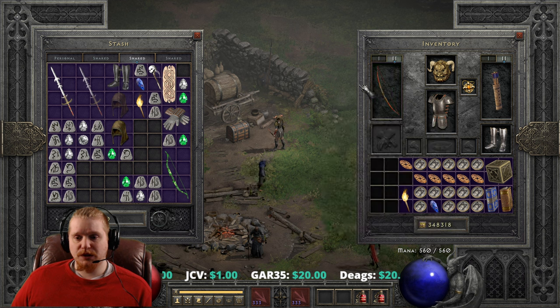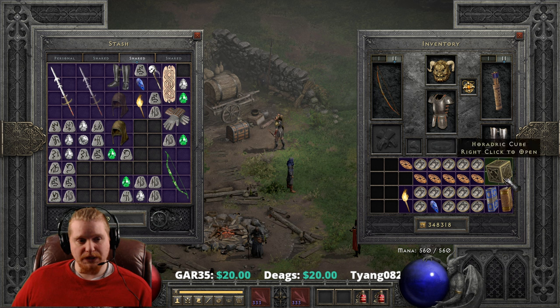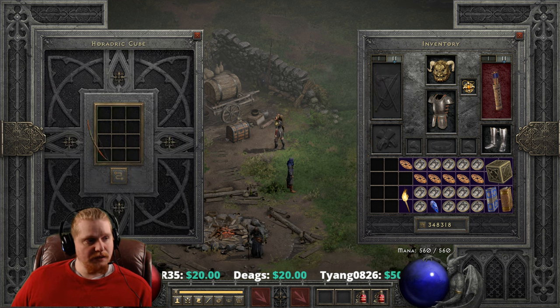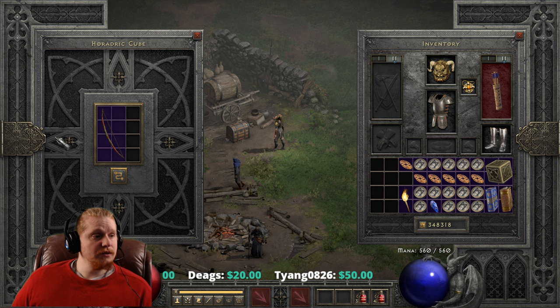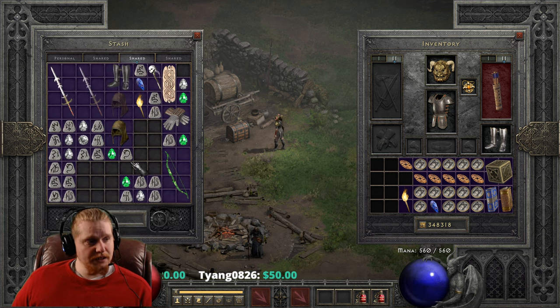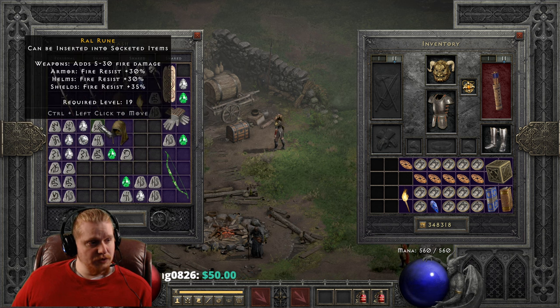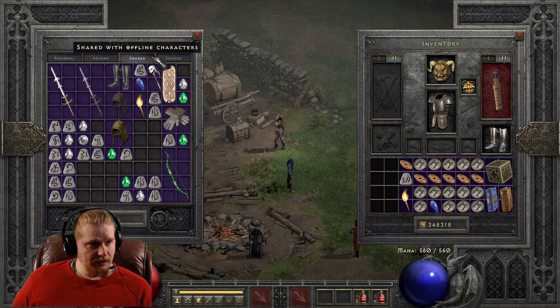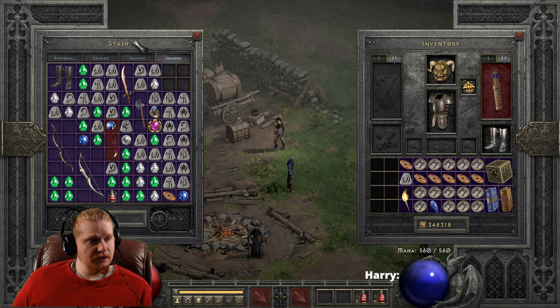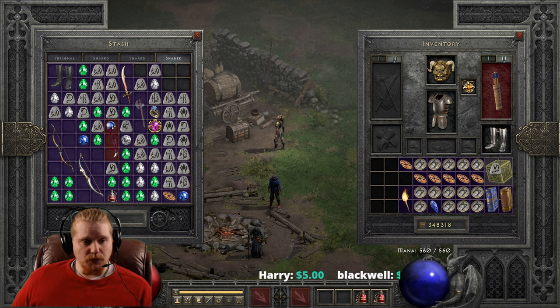Next we're going to explore upgrading this — one tier, and then a second tier. Unfortunately, bows do not come ethereal and they do not have durability, so we cannot find an ethereal version to Zod. When it comes to bows, you won't ever see me have an ethereal one in my inventory because they don't exist. For the first upgrade, I'm pretty sure it is a Ral and a Sol rune, and then a perfect emerald.